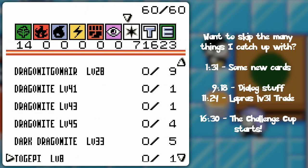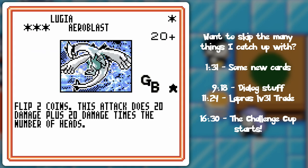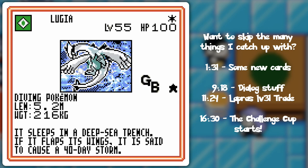Now for the other Phantom card — Lugia! Aeroblast! Yes! There's a Lugia in here — I've seen it in the credits. Flip two coins. This attack does 20 damage plus 20 damage times the number of heads. It's kind of a reference to how high Aeroblast's critical hit ratio is in the main games, which is 50%. It's sorta kinda pricey unless you have double colorless energy, because you're gonna be averaging 40 for 3 energy. Otherwise it would be 40 for 2 energy, which is not too bad. But 100 HP — that's probably what you're gonna be using it for.